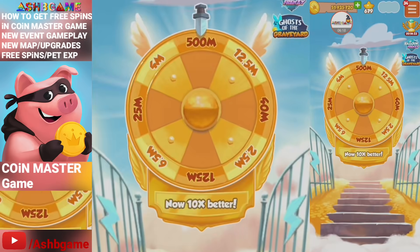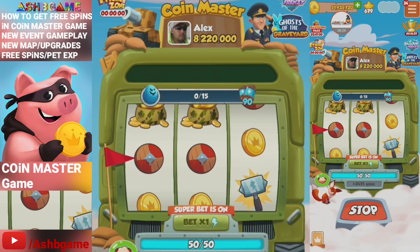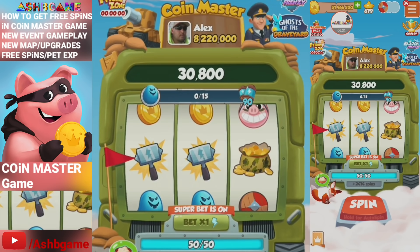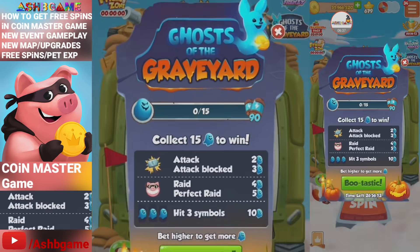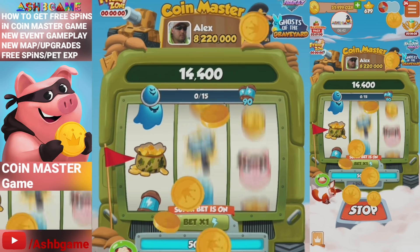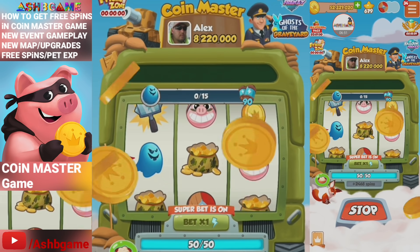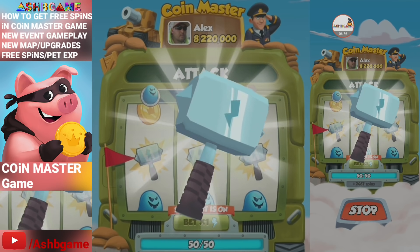Let's play and see if we can get some ghosts. This is basically the ghost of the graveyard event — actually wait, this is the Balloon Frenzy. Balloon Frenzy is when you get popping, but I think the main event is Ghost of the Graveyard. We get 300 coins. Thanks very much for watching guys, I'll see you next time on my next gaming video. Bye for now!